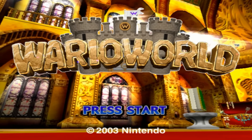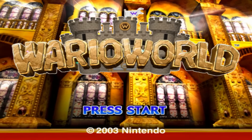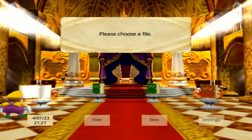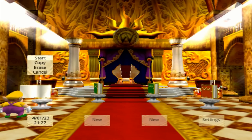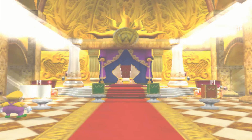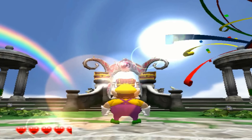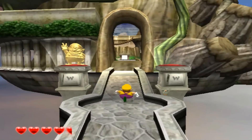Hello everybody and welcome to the Throwback Gaming Lobby. Be sure to grab some popcorn, kick back, and enjoy because the lobby is open and it's time for a brand new video. Happy Throwback Thursday to everybody watching. We're going to continue with our Wario World Let's Play. Last time we finished off the first area, Greenhorn Forest, defeated the first boss, and got the first gold statue. So let's continue on with the next part of area number one.